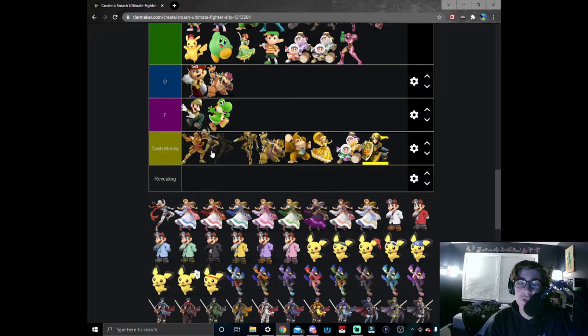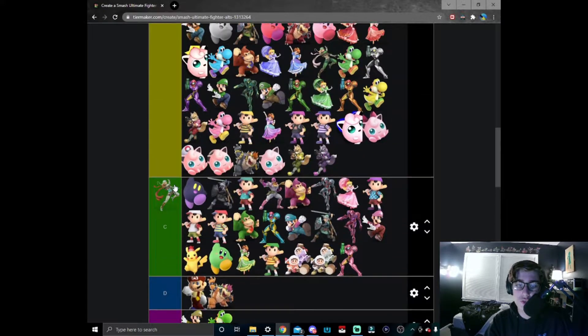Cash money Sheik — and it looks great. Definitely gives off a bank heist vibe with that red scarf. I'm going to say that this one is going to go somewhere around here in the cash money tier. It definitely looks great with our cash money ensemble and it's only going to get bigger from here.